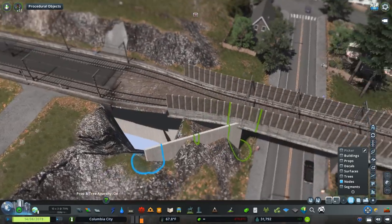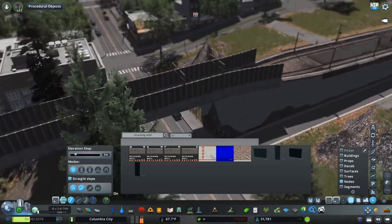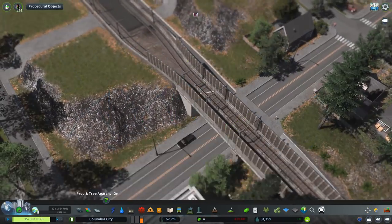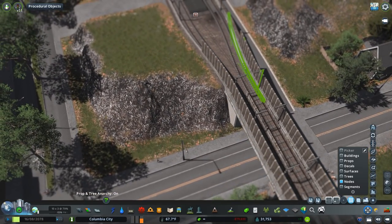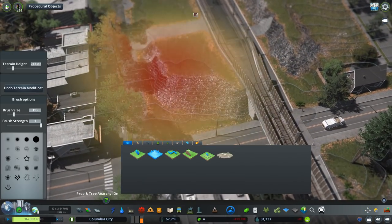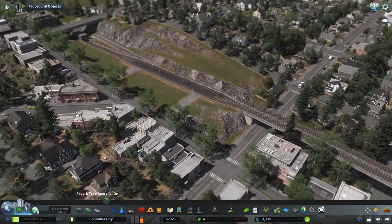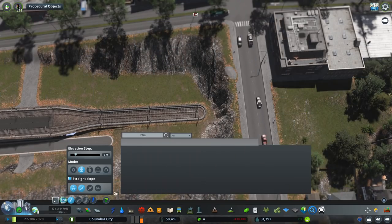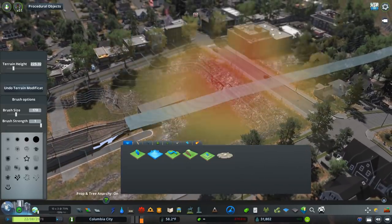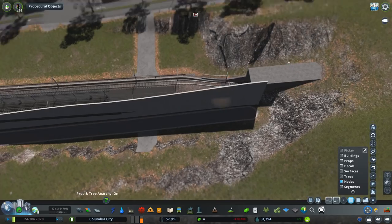This line goes from downtown to the airport - it's going to be one of three lines in the city. I'll show you what I mean in-game once we get there. It's going to be a pretty important line, one of the newer ones theoretically. I'd assume the line that goes directly through the core of downtown was probably created first, but that's up to interpretation. Right now I'm just trying to get this tunnel to work - the tunnels for these networks do render, but the entrances are a little hard to get right with the terrain.